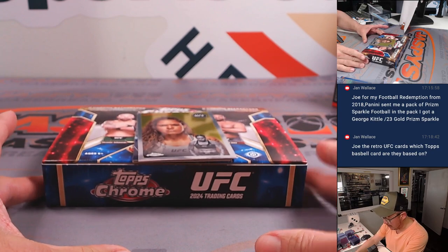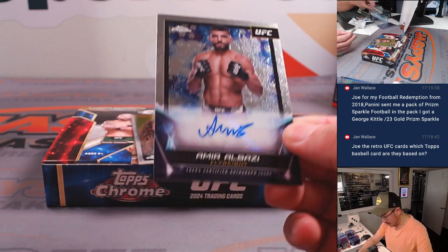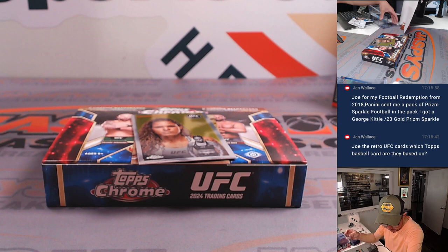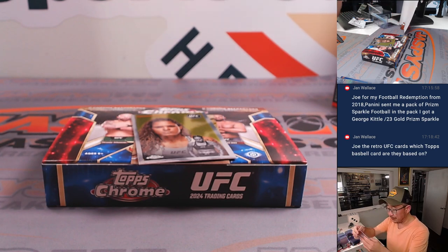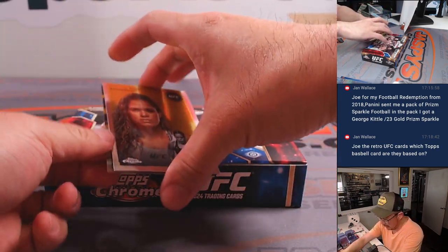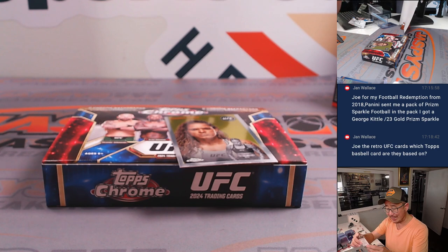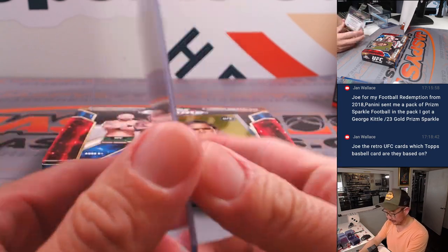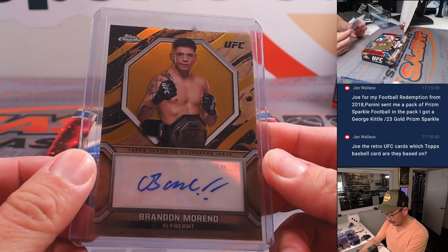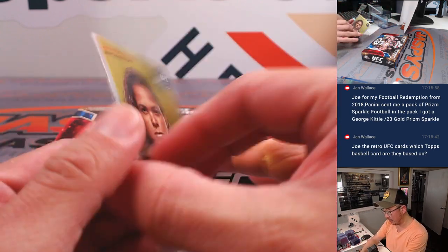And your two autographs: behind an Emmanuel Nunez insert is Amir Albazi — flyweight, going to Joe. And then we've got a Brandon Moreno, 3 out of 50 — we actually did an unboxing event with him, Immaculate UFC or something like that, it was a lot of fun, really nice guy. That's a nice flyweight auto for Joe. There's Amanda Nunez right there as well.